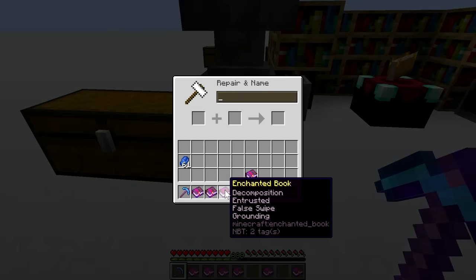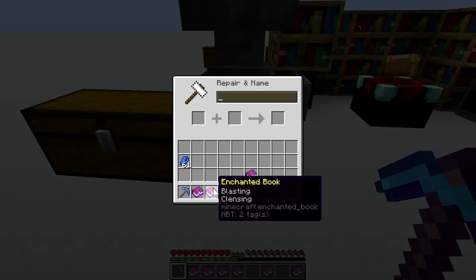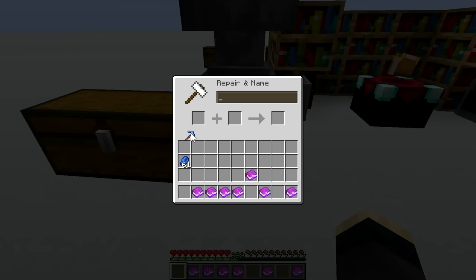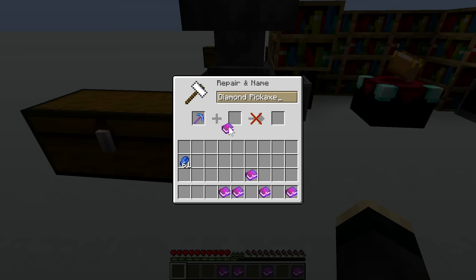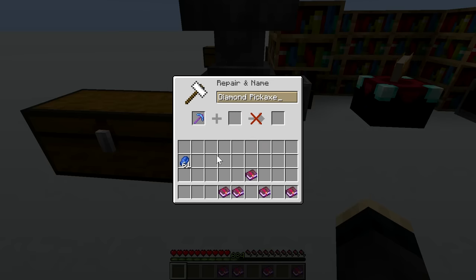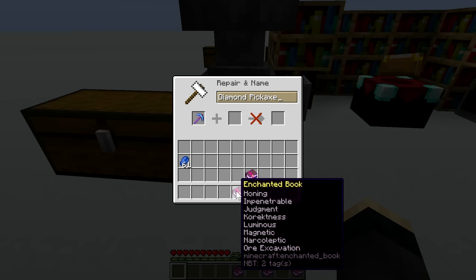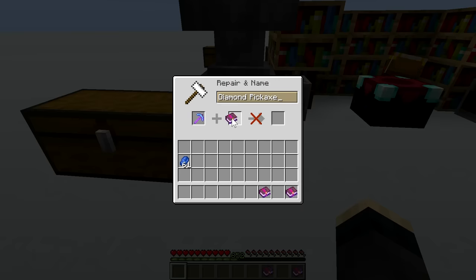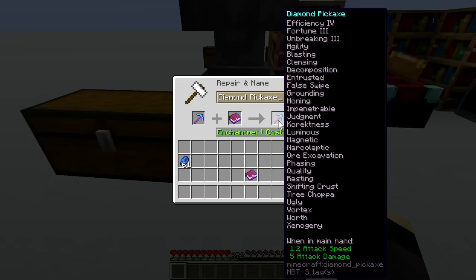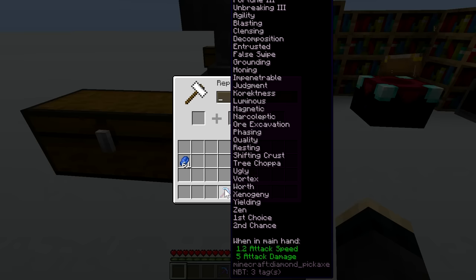To speed up the process, I copied the same books we used before with the other pickaxe, so I don't need to go through the entire combining tree. First we add the first book, then enchantment 2, 4, and 8. Now we hit the limit — we cannot add 16 — so 9 more. And 4 more. And there we have it: 31 enchantments on one item, albeit most of them fake.